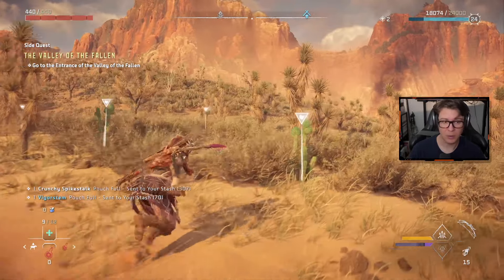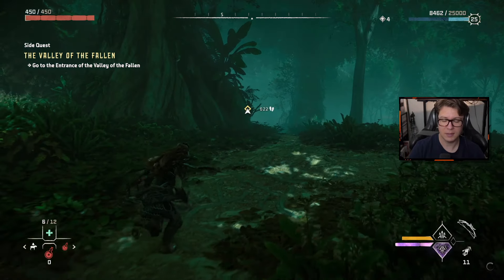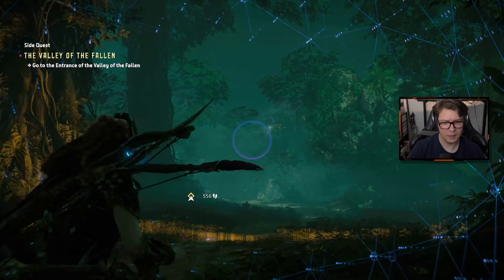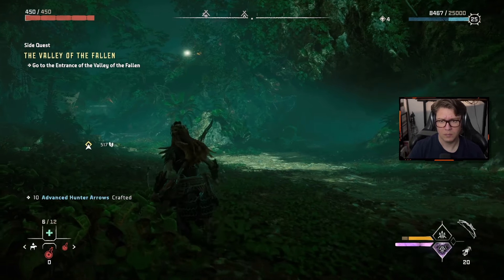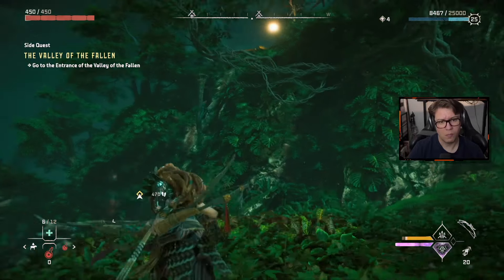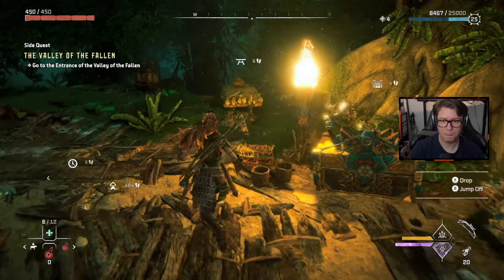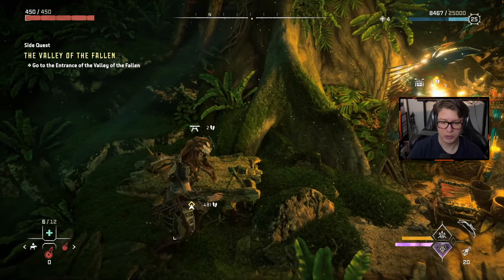I can't believe I'm out of berries. I don't know how I consumed them all. I wish the rock resource had a different icon — not the leaf one, since it's hardly a plant. There's something — hopefully it lets me rappel or grapple up there, and there is. It's a shelter. Let's do a little save, then let's take a look at the workbench and see if I can make anything.